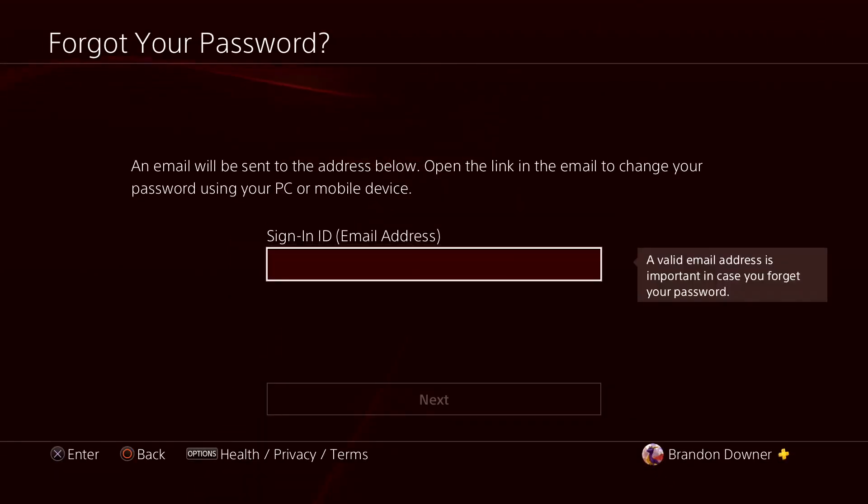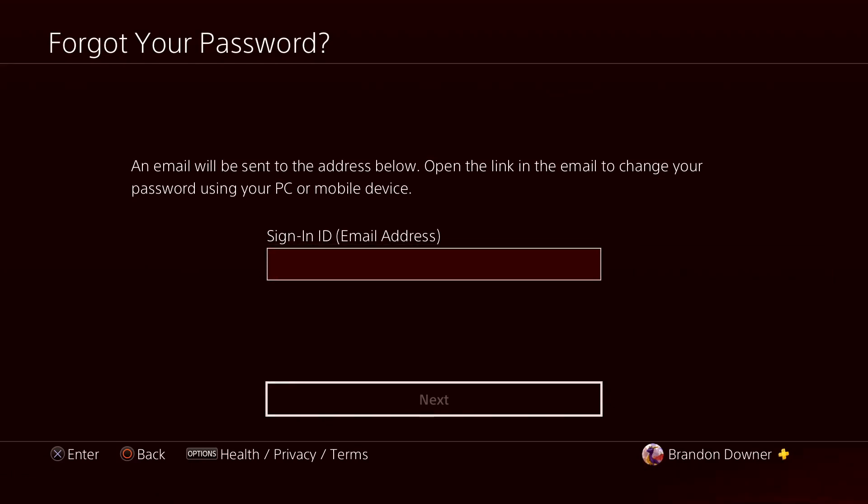When you get to the screen, your email should be filled in if it's a primary PS4. But if not, you'll have to type in your email address, and you might have to fill in a couple other things just to verify your identity if it's not your primary PS4. But once you type in this information, just press Next and it will send an email to your email address, and you can reset your password from there and get back into your account.